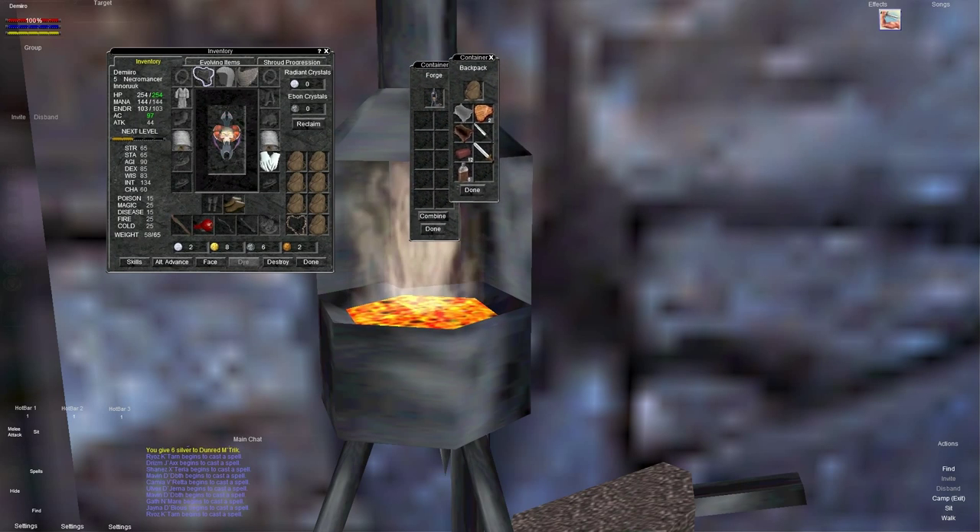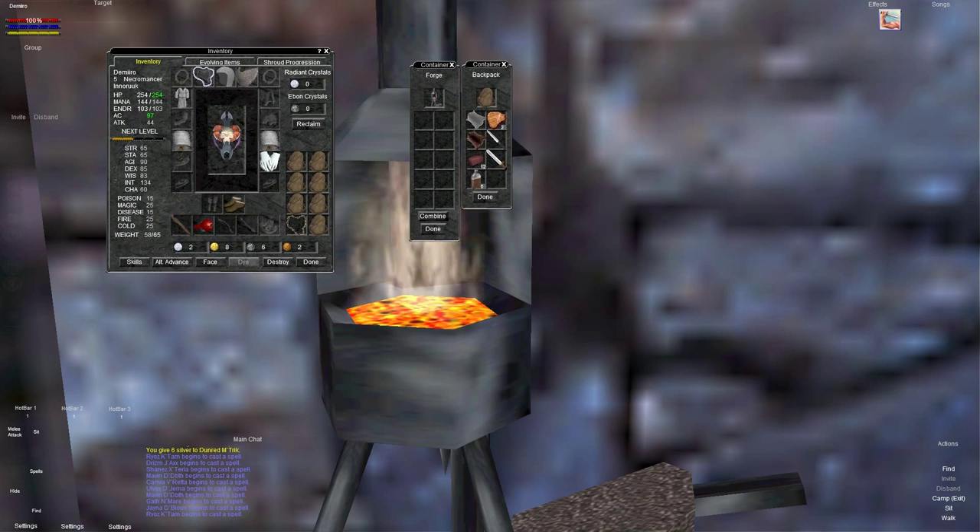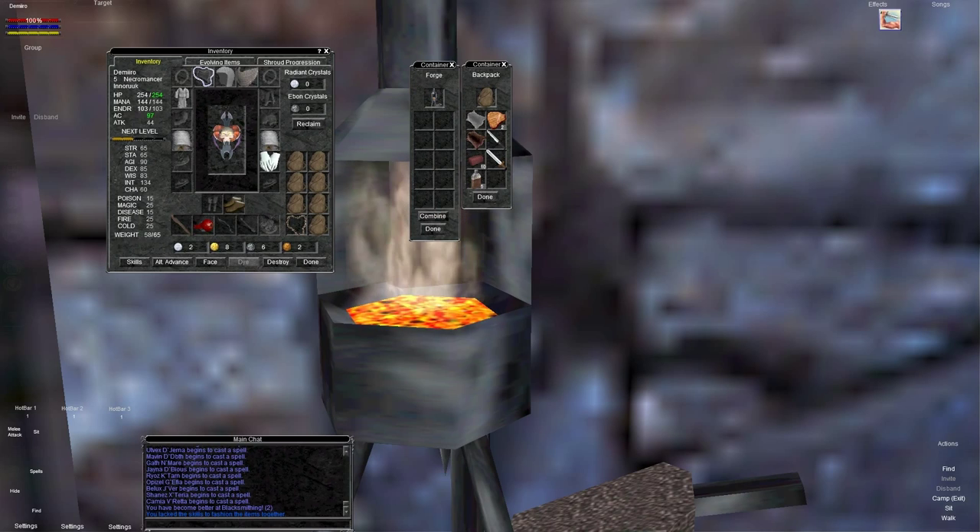Now it's very important not to stack anything you put in the container — if you stack it, it's going to mess it up and you're not going to get the item you need. Drag two of these ore pieces and one little flask of water in, then hit the combine button. It says you lack the skill to fashion the items together, but you become better at blacksmithing — skill level two. We failed to create an item, which would be the metal bits, but we did get better in trade crafting.